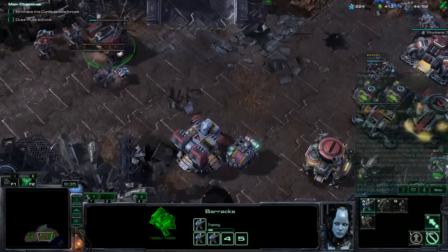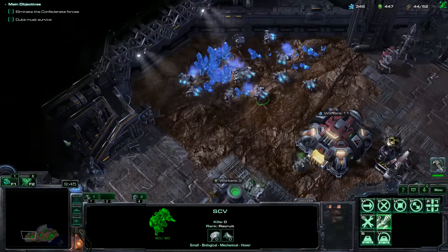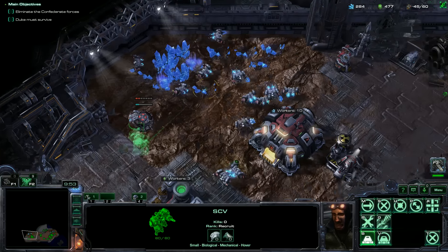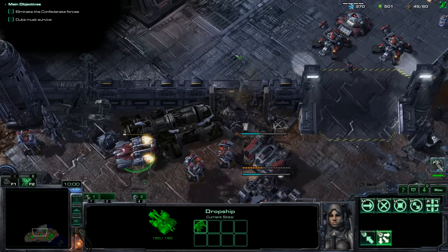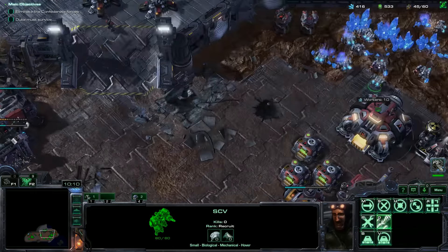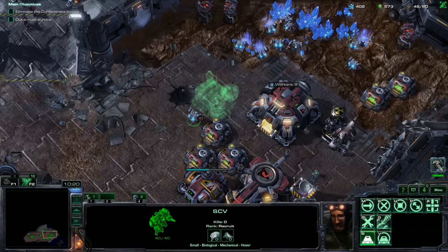We have an SCV that's stuck, but luckily we have dropships that can get them out rather than just leaving them or killing them. We'll make turrets back here. I really don't know where they'll come from, so this might all be a waste, but I know they are all over the place. I have a second barracks coming out and I'd like to get a third one, plus an academy, so we can just start pumping out tons and tons of marines and medics with upgrades.